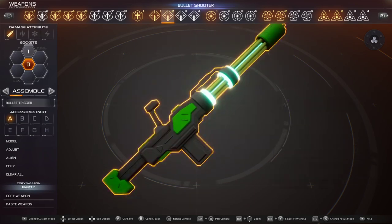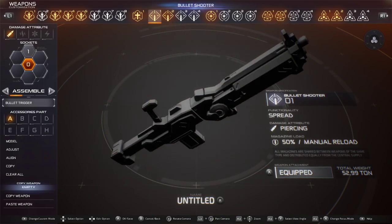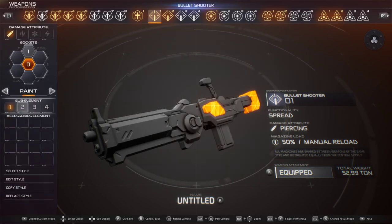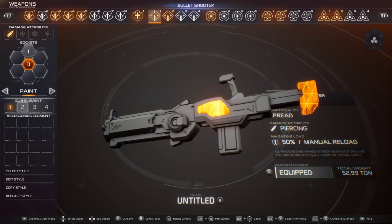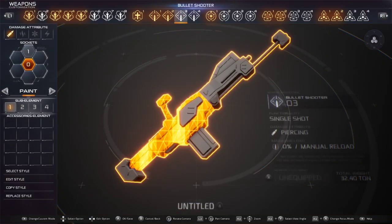And then for guns, I'm going to have this equipped. I'm going to go ahead and equip both of these guns. So this is my shotgun. I didn't really paint it. I should honestly paint everything, because the guns look so bland if you don't. But I'm not going to do that right now, because I just want to show y'all what these look like.